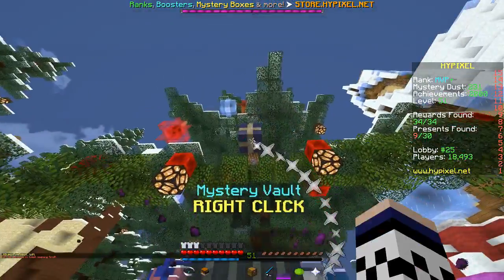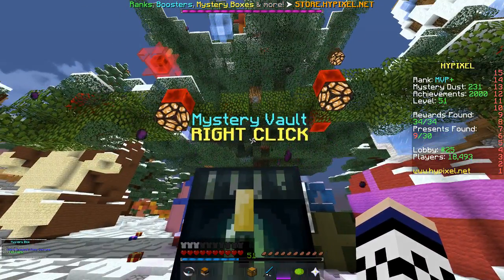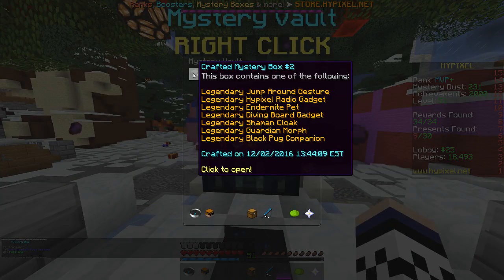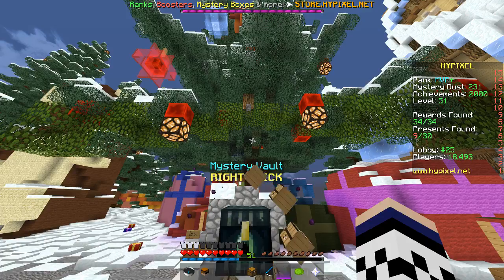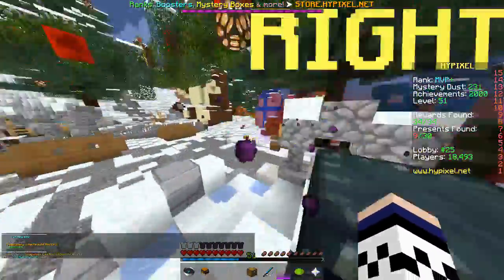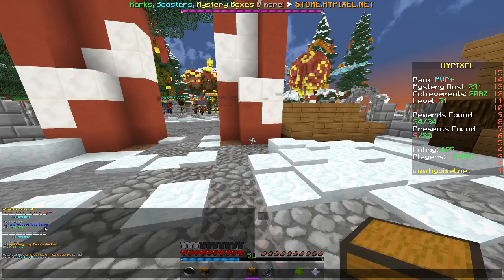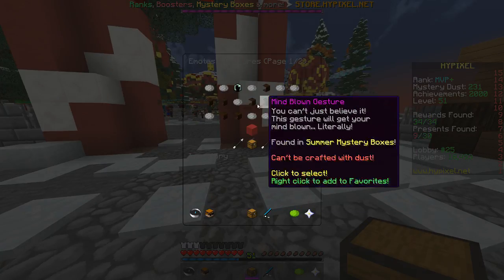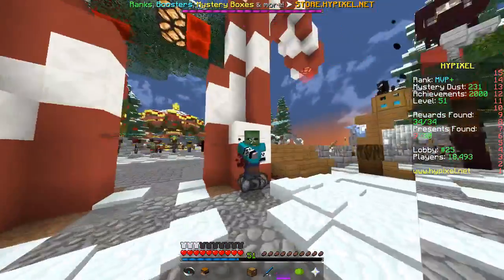Come on guys, we can get a really good one — we're guaranteed at least a rare. Oh no, we got a rare. I thought we were going to get at least an epic, but we got a rare snowball toss gesture, so we're going to try that out in a minute. Let's see what else we can get — hopefully a legendary. Oh no, well we got 50 mystery dust off that, which we could actually use. Let me find the snowball toss gesture — oh yeah, that's quite cool actually.